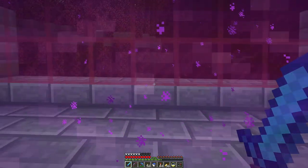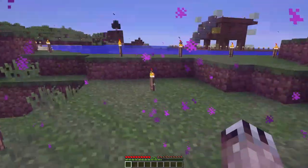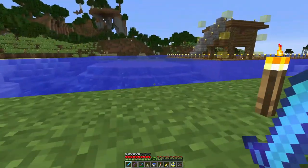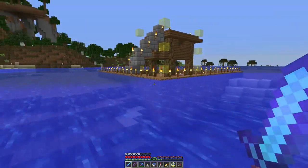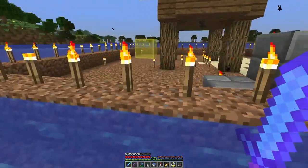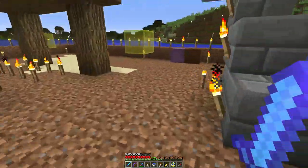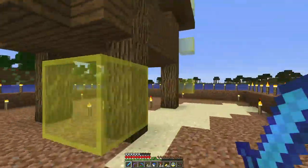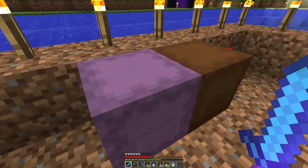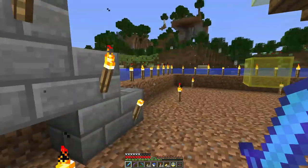I want to start tearing down the Witch Hut, and I wanted to do that on camera. Over here I kind of cleared out, made a little retaining wall, and cleared out the water. I marked out the area where the individual floors need to go, and I have some supplies to build a Witch Farm. Not going to get too far into that today.